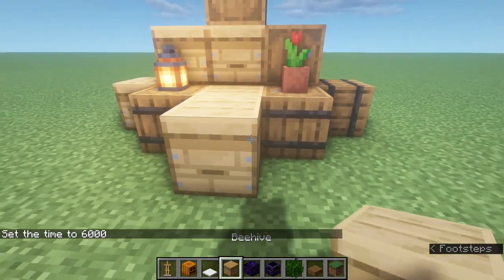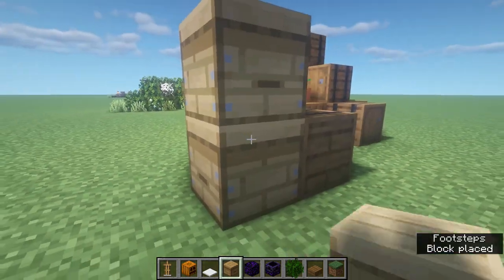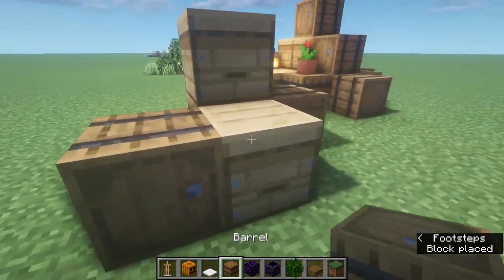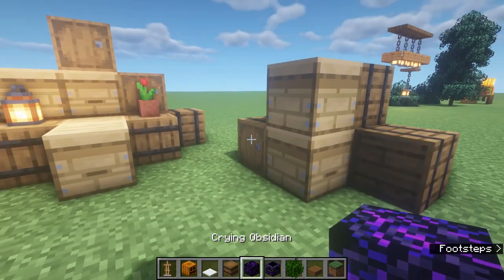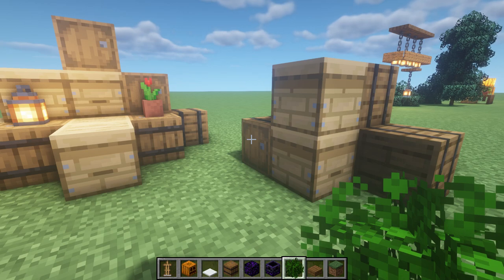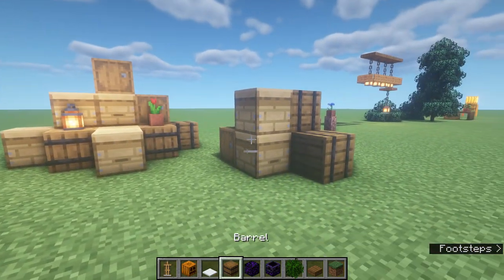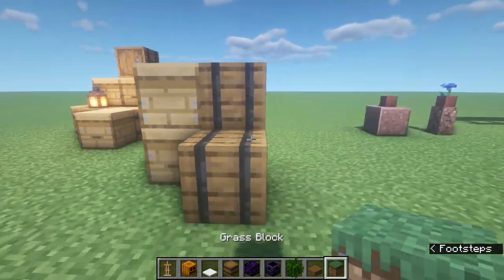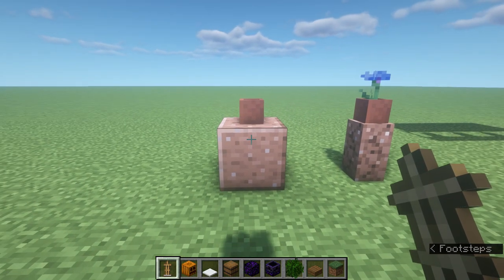Next up are simple barrel designs using beehives and barrels together, giving you a nice combination of box-like containers. You can have storage areas that look like someone's packing up or moving, or like a train yard transporting different types of cargo. These little storage containers are something worth noting for builds.